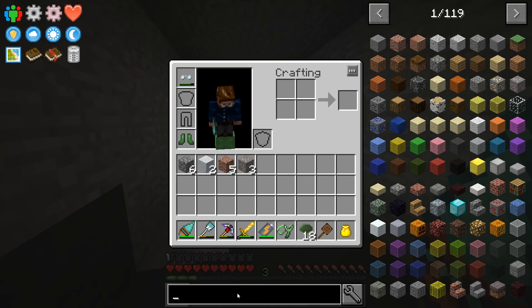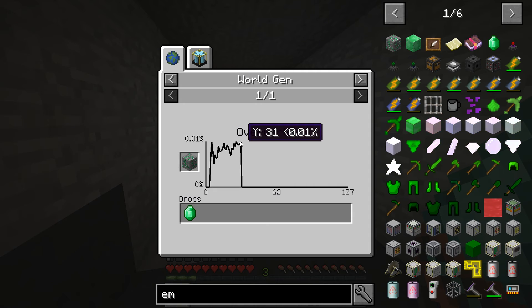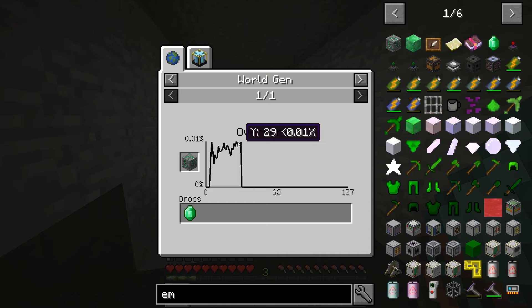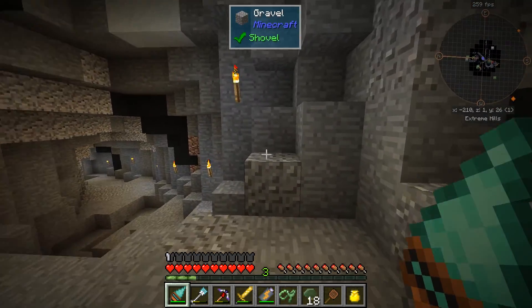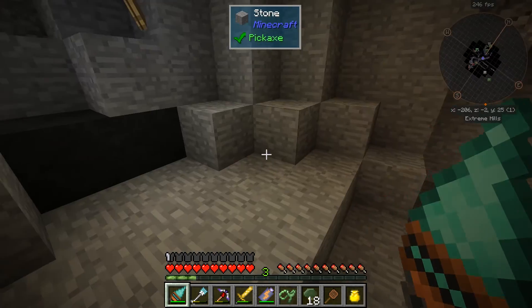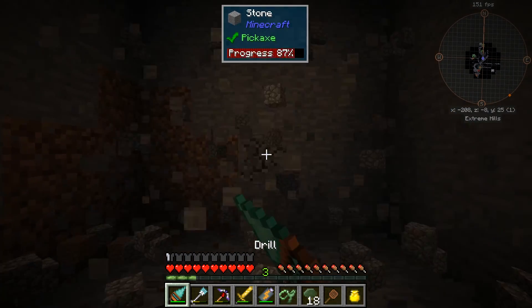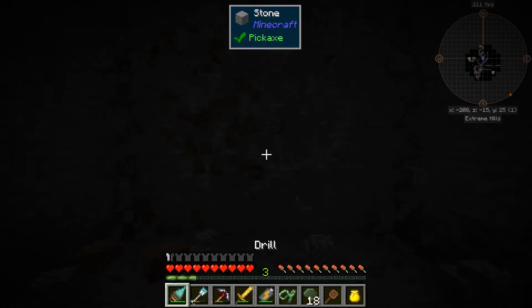Let's look up emerald ore. You're probably gonna find it most around here - even though it says Y5, you can see the percent drops drastically right here. It's probably gonna stick between Y24 and Y30, somewhere between 25 and 30. So I'm gonna go down to Y25. You're gonna have to stay in the biome itself.